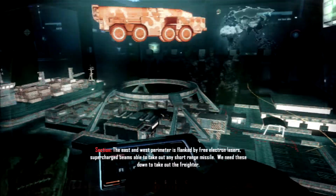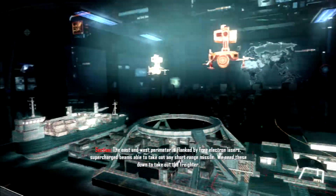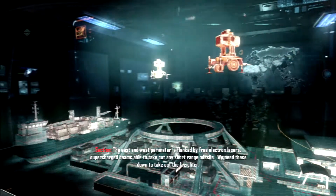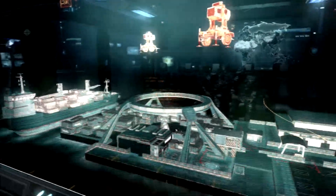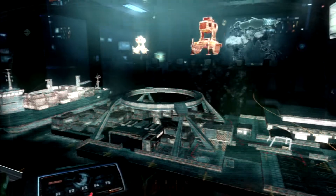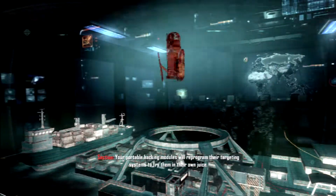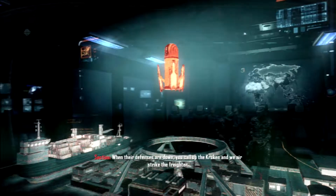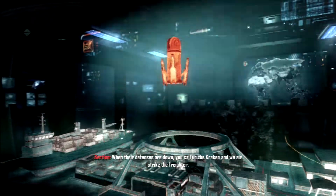The east and west perimeter is flanked by free electron lasers — supercharged beams able to take out any short-range missile. We need these down to take out the freighter. Your portable hacking modules will reprogram their targeting systems to fry them in their own juice. When their defenses are down, call up the Kraken and we airstrike the freighter.